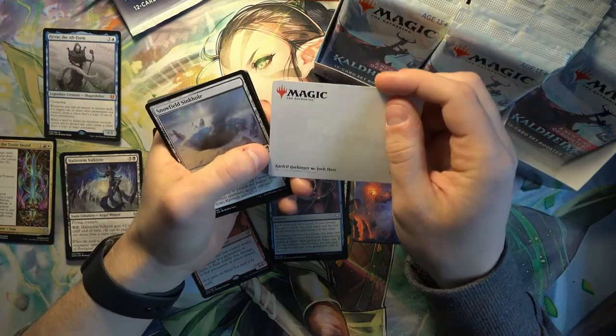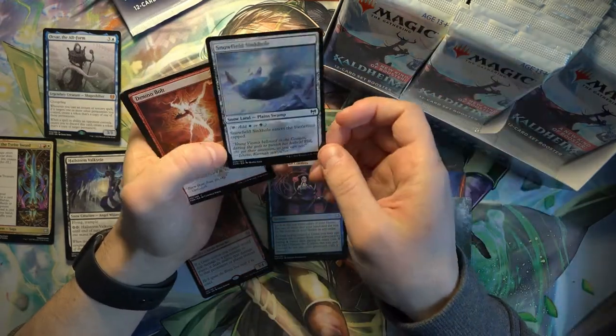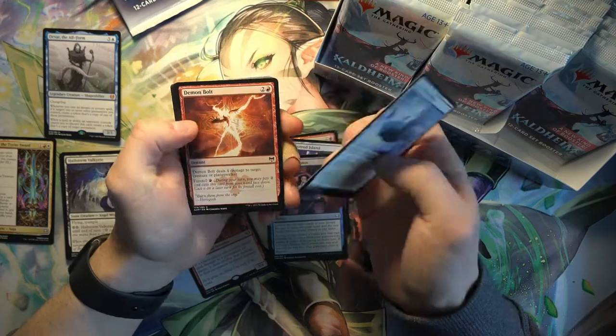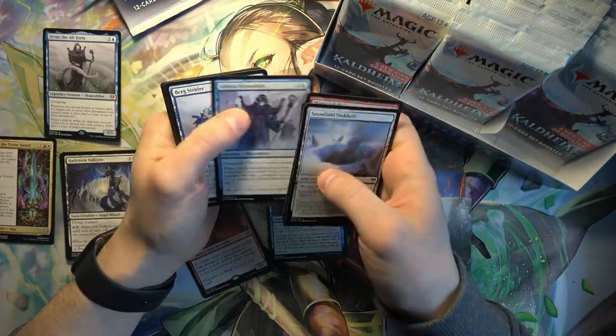What is this? Carfell Harbinger. They now have tapped Snowlands - decent common, I guess. Better than the usual tapped lands that come in every set.